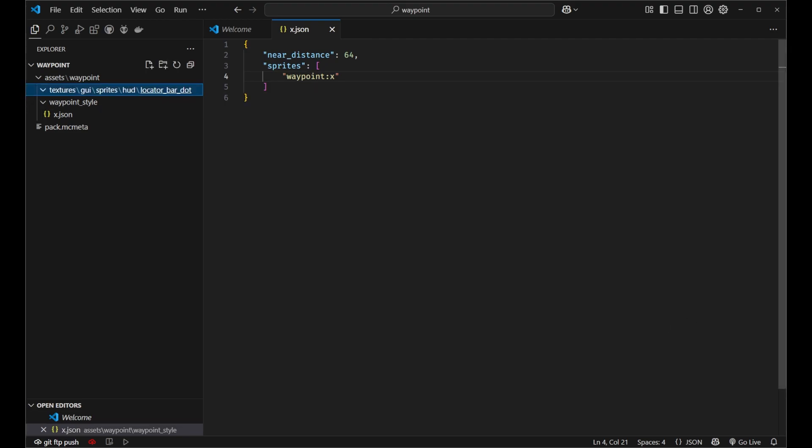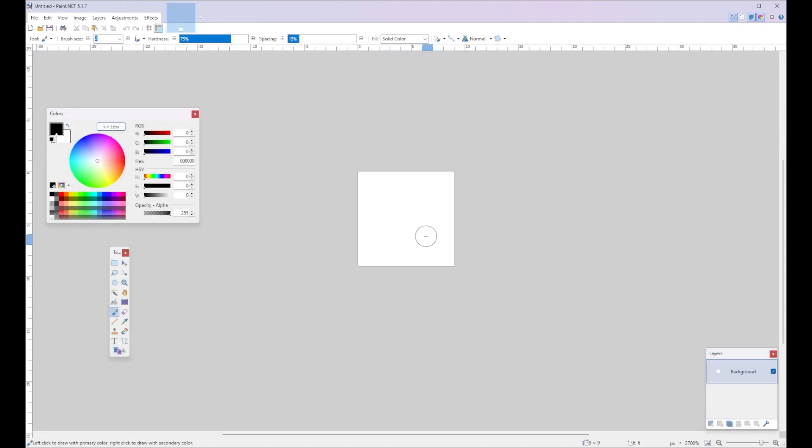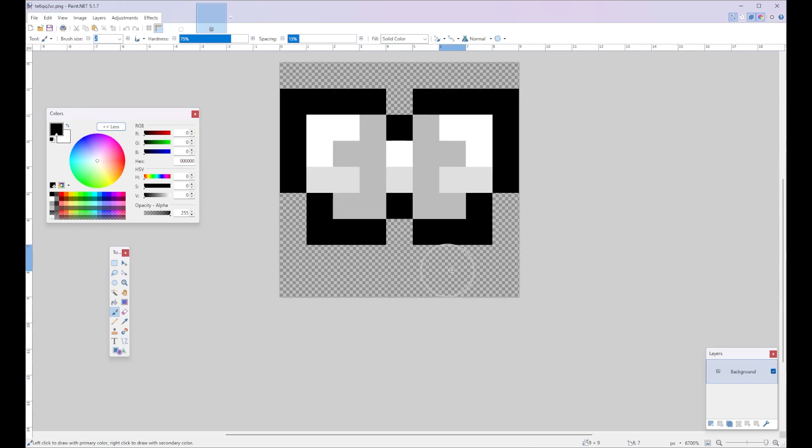Let's move over to Paint.net. I'm going to create a new file with a size of 9 by 9 pixels. Press OK. Here's where we define our locator bar dot texture. For reference, let's pull over the bow tie texture. As you can see, the background is transparent, and the center is on a scale of black to white. Black pixels will show up as black, and white pixels will show up as whatever color the waypoint is set to. So if you set it to pink, all these white ones will be set to pink. And then the ones that are halfway gray and white will be set between halfway gray and pink. So that's how it's going to be for our waypoint color.